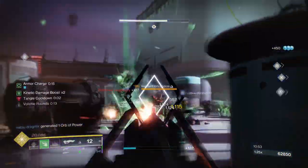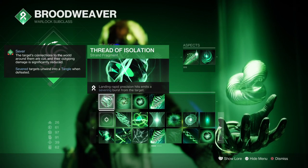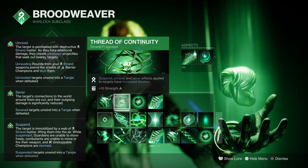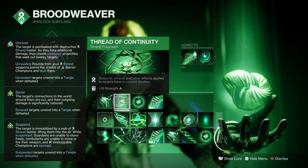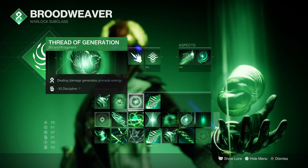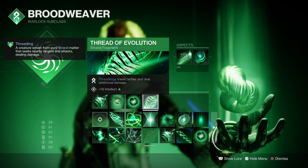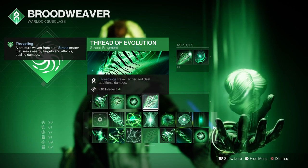Looking into the fragments, we have Thread of Isolation where a precision hit produces a Severing blast, Thread of Continuity where Suspend, Unravel, and Sever effects have their duration increased, Thread of Generation which allows damage to generate grenade energy, and Thread of Evolution which allows Threadlings to travel further and deal additional damage.